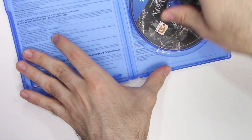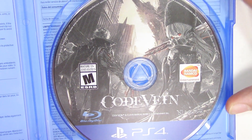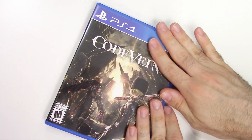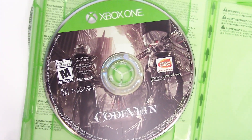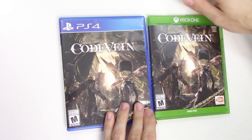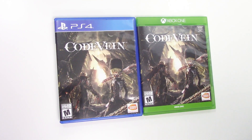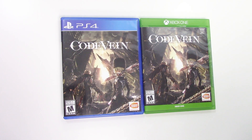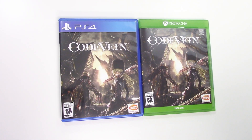All right, let's start off with the PS4 — we're going to see the game disc on the right, there you go, same as the front cover image. And now we'll take a look at the Xbox One game, just going to be on the left, and there you have it. That will be all for this unboxing of Code Vein for the PS4 and the Xbox One. As always, thank you guys for staying tuned to PopnGames for these unboxings, and if you enjoyed this one you can let us know by liking, commenting, and subscribing. Thanks for watching, bye bye!